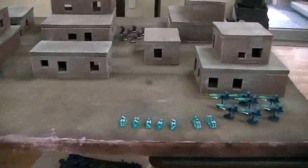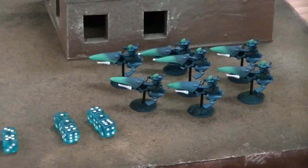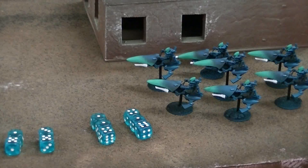Relentless doesn't help an Eldar jet bike necessarily because their weapons are already assault weapons. However, let's take a look at Jink, because it's important to understand this special rule. A model with Jink that has moved in its movement phase gains a 5-up cover save until the end of its next movement phase. And if a model with this rule moves flat out or turbo boosts, it instead gains a 4-plus cover save.